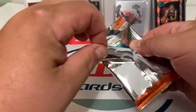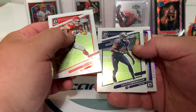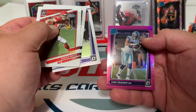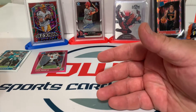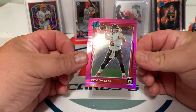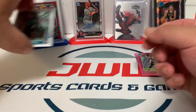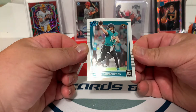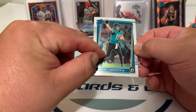Last pack — let's see what we do. Travis Kelce, Zack Cunningham, Keke Coutee, and a Sewell. Off-center Kyle Trask with a dimple and a scratch right along here. And actually we got a pretty nice Trevor Lawrence — though it looks like there's actually a little tiny dimple right there.